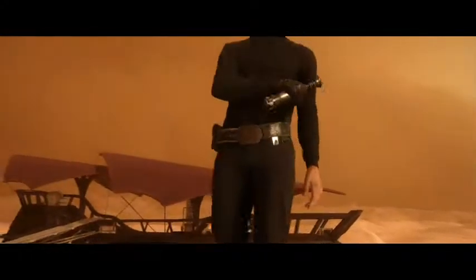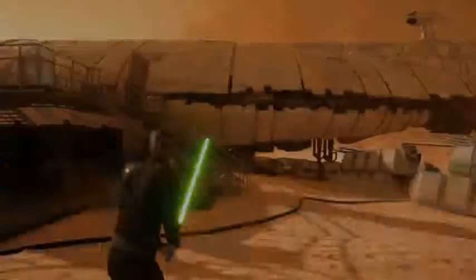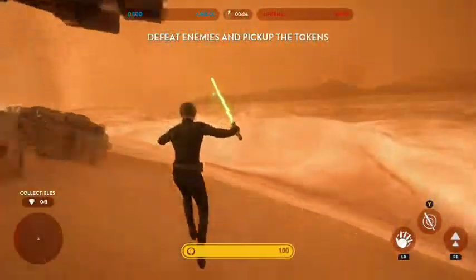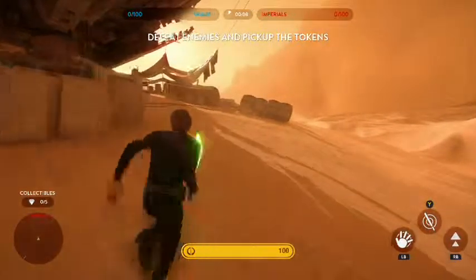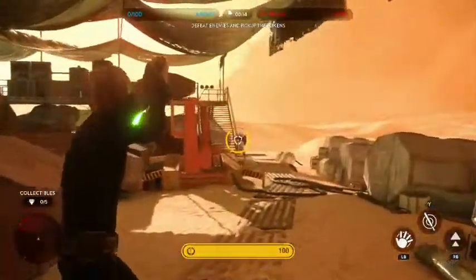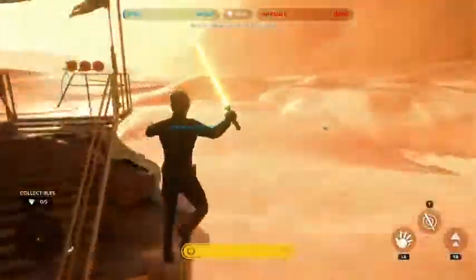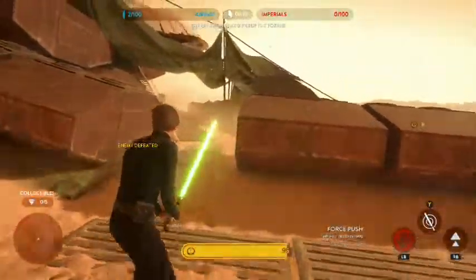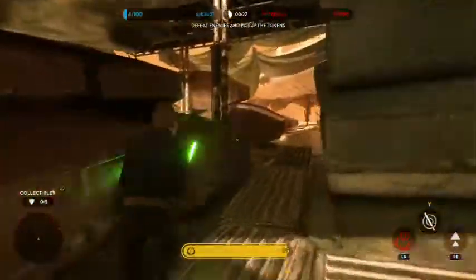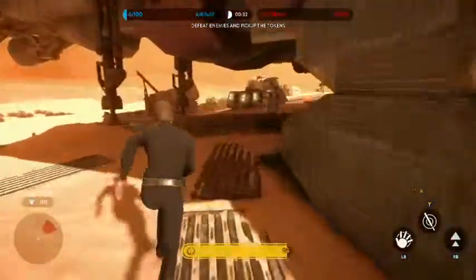Luke has three powers mapped to buttons, plus another one on the left trigger or L2 on PlayStation controllers. Left bumper is force push, Y is the strong attack or heavy strike, and right bumper is saber rush, which is kind of like a speed boost. You can also use blaster bolt deflection with the left trigger on Xbox.